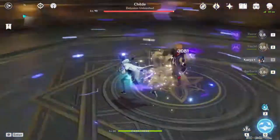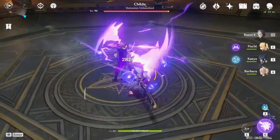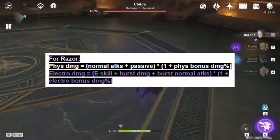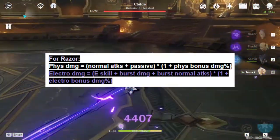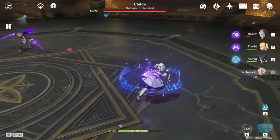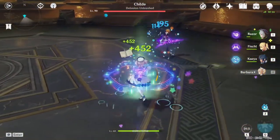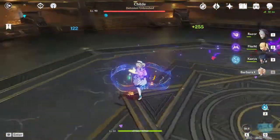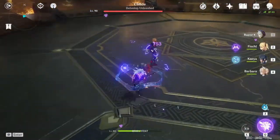The thing about elemental damage bonuses is that they only benefit a part of the character's damage. In this case, it only benefits the passive damage from the weapon itself and Razor's normal attacks. Another thing about Starsilver is its passive — even though it's an icicle that drops and deals damage, it actually does physical damage, not cryo damage like you might expect.